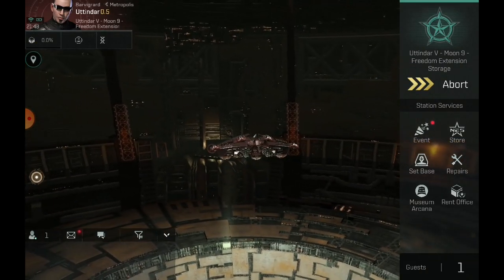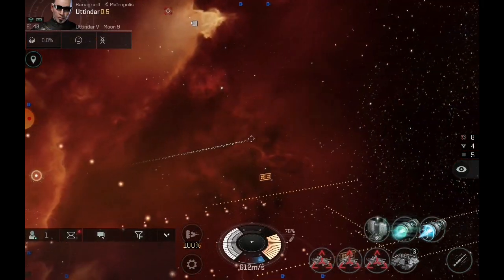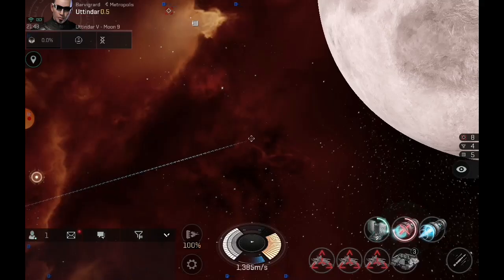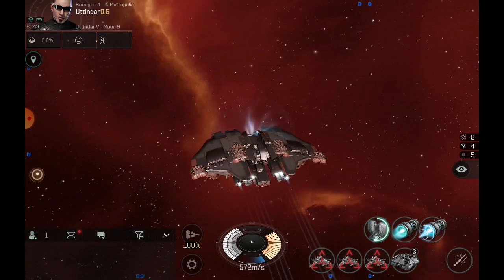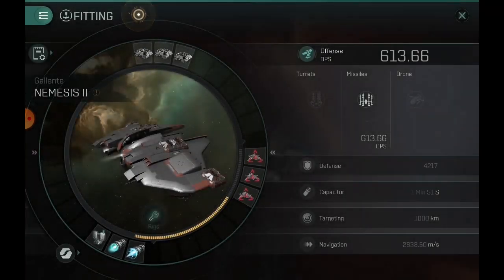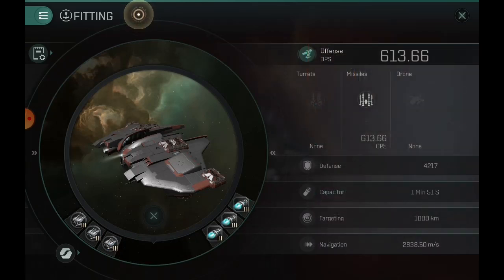Let's undock and test this out. We'll pop our microwarp drive and afterburner. This is a pretty speedy ship — going about 1400 meters a second with our C-type afterburner. I'd recommend if you're using a microwarp drive frequently, do the negative capacitor engineering rig to save a little cap whenever it activates. We're going 2800 meters a second with only one velocity rig on there — that is a 555 microwarp drive, so not too shabby.